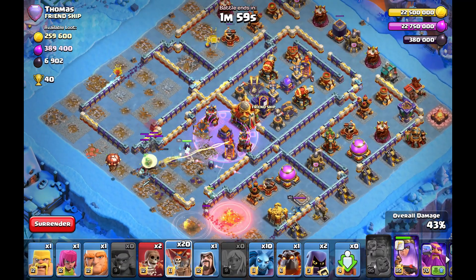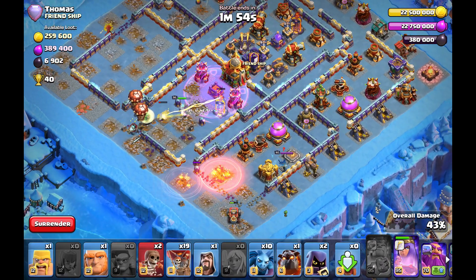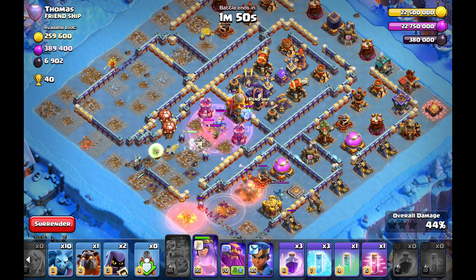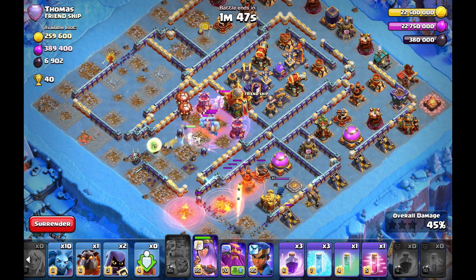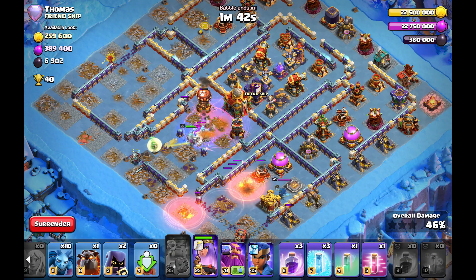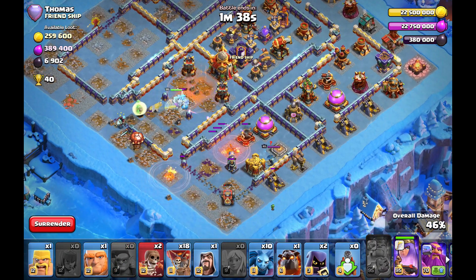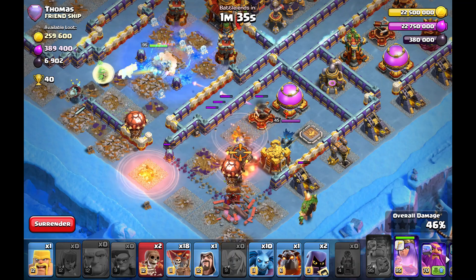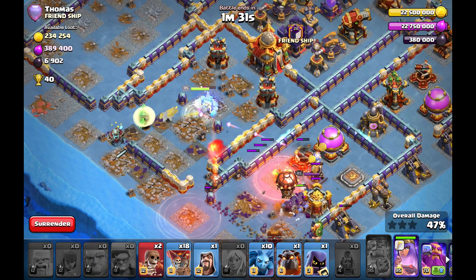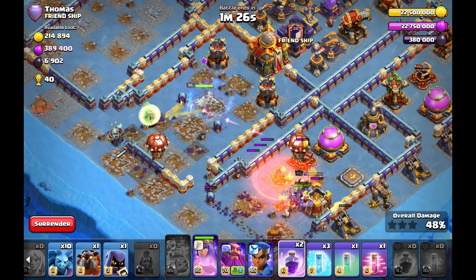It should be good to go now. The ground bow at the top is being tanked by my queen, otherwise the flame flinger would be targeted by it — this timing is just perfect. The queen in the core can take the ground bow. The tesla at the bottom pops up, so the yetis come out of the flame flinger, but it's no issue with the headhunter, so I can clear the enemy Grand Warden champion as well.